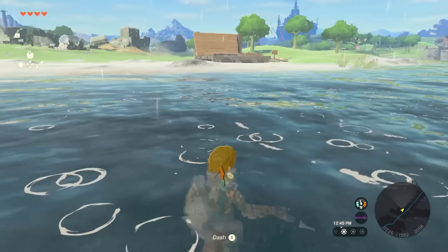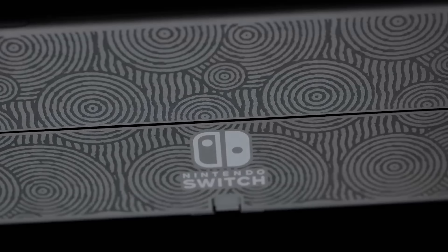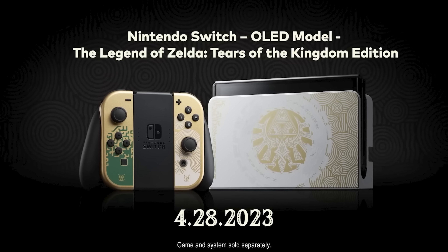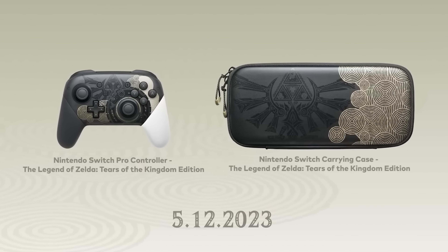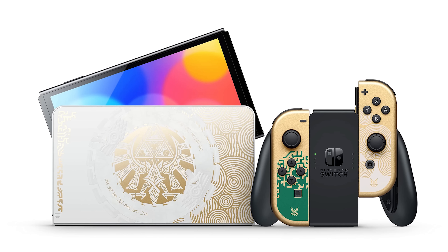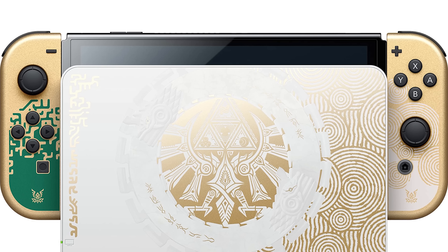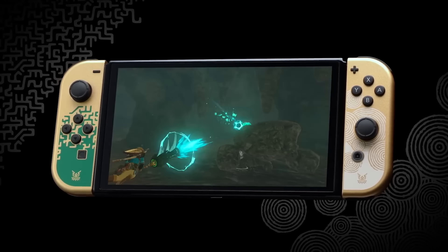The gameplay demonstration then ends with the final official reveal of the Tears of the Kingdom themed OLED Switch that was rumored, a Pro Controller, as well as a carrying case for the OLED Switch itself. The OLED Switch Tears of the Kingdom edition starts its sale on April 28th, and the Pro Controller and OLED Switch carrying case are available on May 12th — the same day the actual game releases. I just hope I can get my hands on these before the scalpers do. It'd be such an amazing collectible, and honestly, this is the reason why I haven't upgraded my OG Switch system.